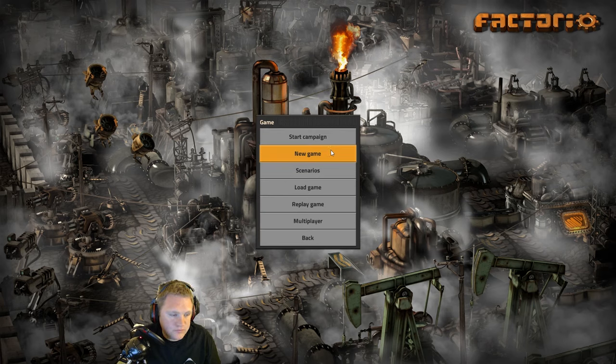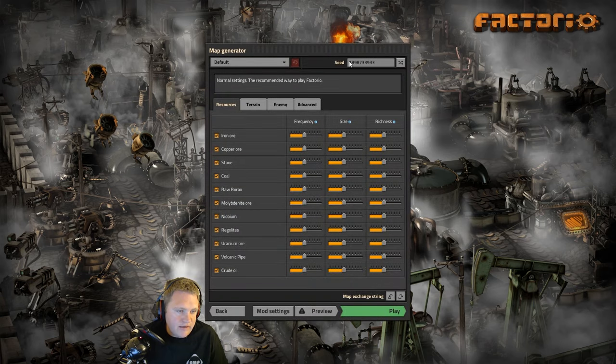Let's go ahead and dive into the game. We're going to go to New Game. I already picked out a seed — that's 1898733933. That will be up on the screen for a bit so you can jot it down. We are going to tweak the iron ore to 150 frequency, same thing with copper ore, coal, raw borax, and molybdenum — I'm going to call it the molly ore because I'm going to butcher that every time I try to say it.